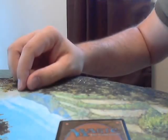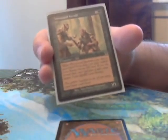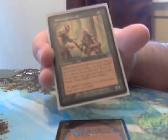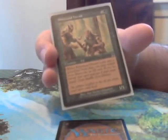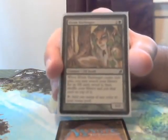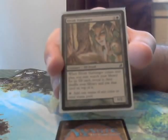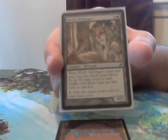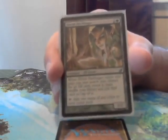When you can't draw the card you need, maybe you can search it out. Wirewood Herald is a 2-cost 1/1 that says whenever Wirewood Herald dies, you may search your library for an elf card, reveal it, put it into your hand, then shuffle your library. Then you have Elvish Harbinger — 3 for a 1/2. Whenever Elvish Harbinger comes into play, search your library for an elf, reveal it, and put it on top of your deck. Elvish Harbinger also taps to add 1 mana of any color to your mana pool — usually green.